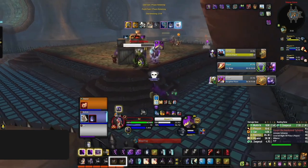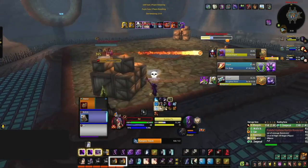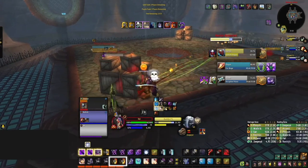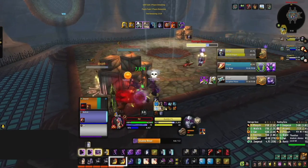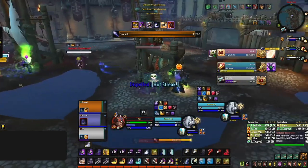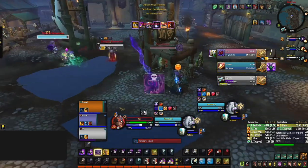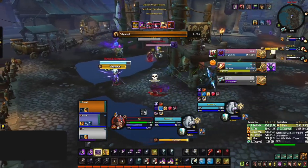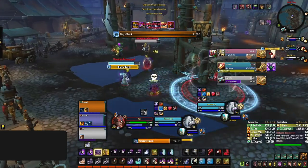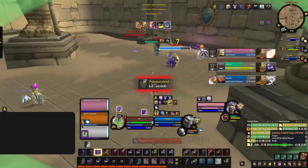You've also got Mass Dispel. While technically not damage, it can be used offensively to remove immunities — something no other class can do. The main use is to remove Ice Block from Mages or Divine Shield from Paladins. And finally, Shadow Word: Death also functions as a way to break CC — casting it just as a crowd control like Polymorph or Freezing Trap lands will cause you to take damage, breaking you out. Being able to avoid CC or put yourself on diminishing returns will keep you in the game longer.